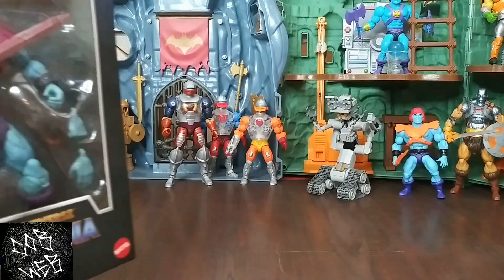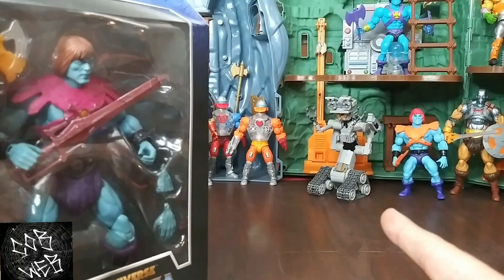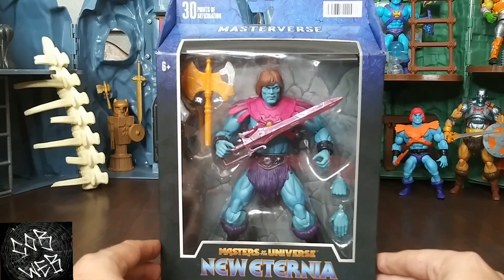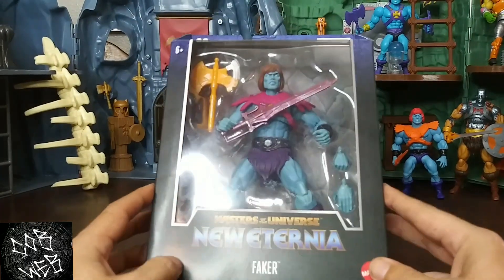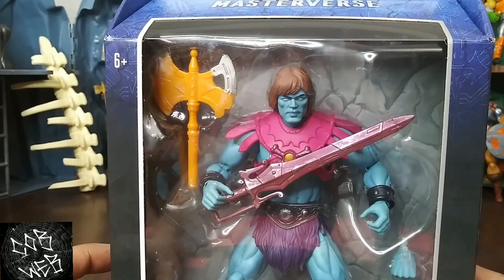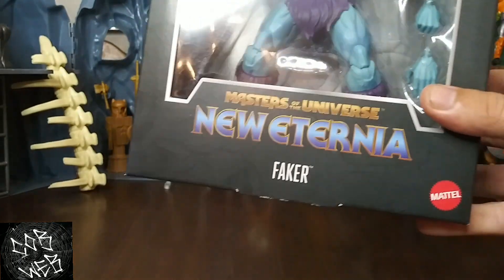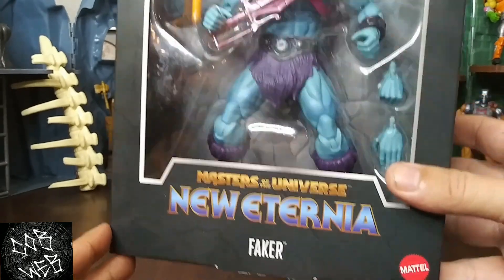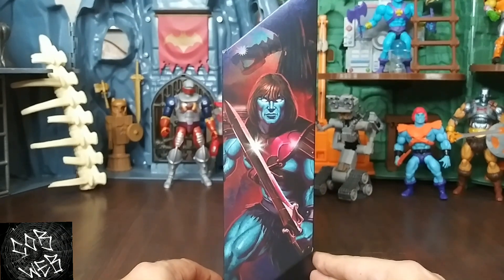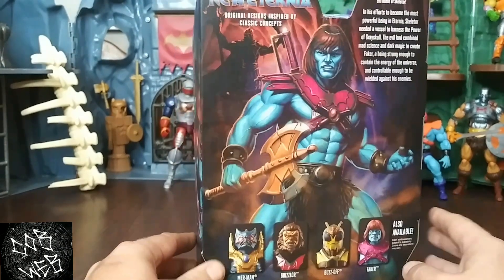A couple extra Fakers, Robotoad and Johnny Five are here with us. Here we go — this is probably the New Eternia line, the sub-line of Masterverse. Kind of checking them out through the box right there — the New Eternia Faker. Check out some of the artwork on the pull here.